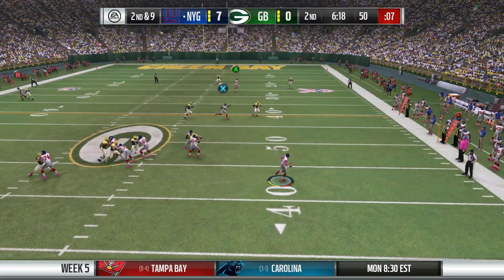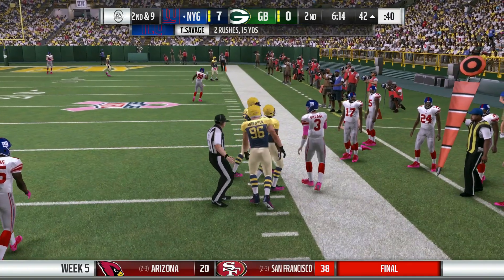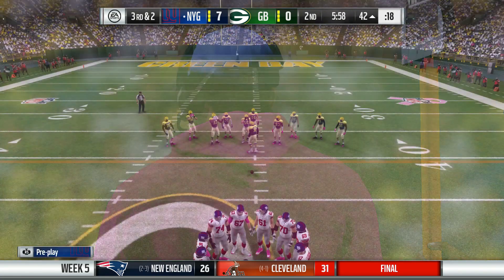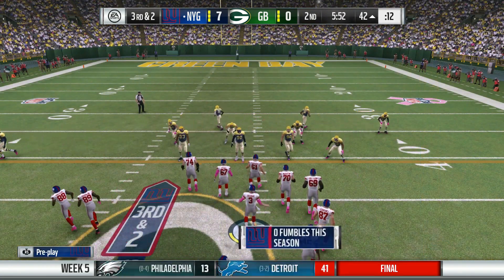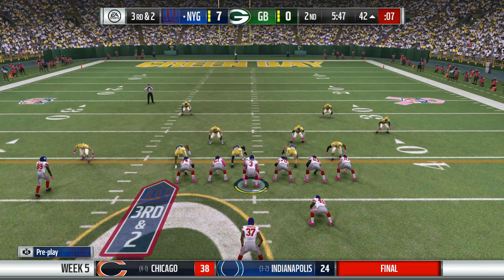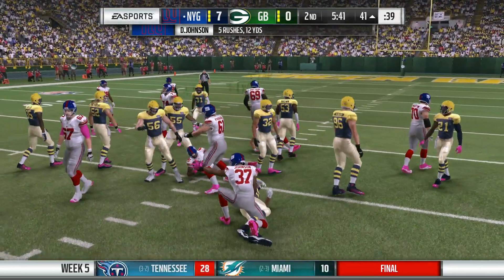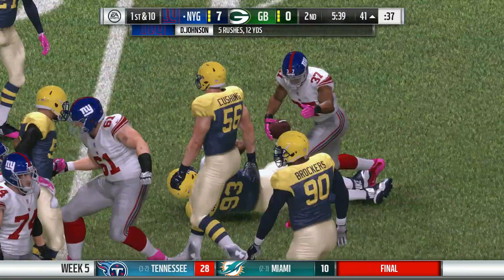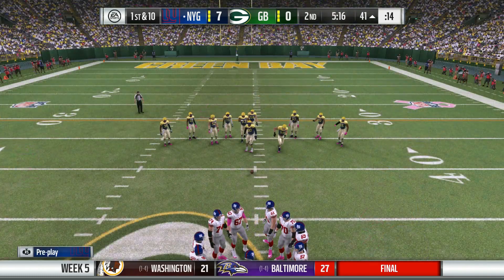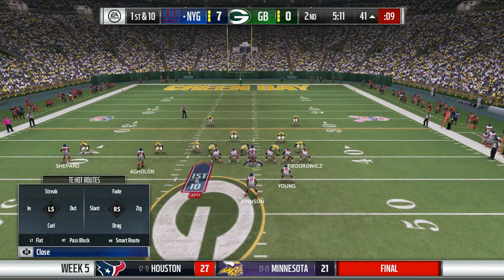Tom Savage drops back to throw, looking for a man, can't find one — he will just run and get about eight yards. Third down and two coming up. I like what we're seeing from Tom Savage — not just throwing it to anybody, not taking too many risks in tight windows. David Johnson up the middle — did he get the first down? They're going to give him the first down! First down and 10 at the 41-yard line, that continues to drive and the chains. Five minutes winding down in the second quarter.